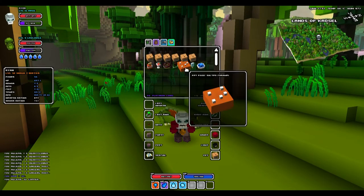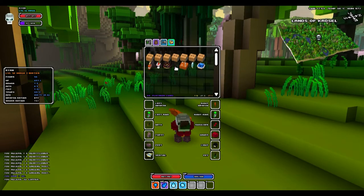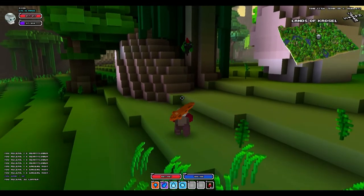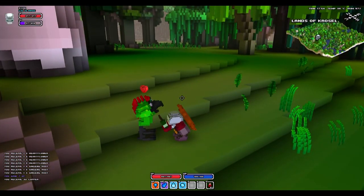Once you have your mint chocolate bar and you find a leaf runner, all you have to do is right-click on the mint chocolate bar. It will go into your pet slot and the leaf runner will be your friend and you can command him to kill anyone you see — well, almost anyone.